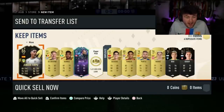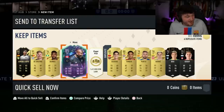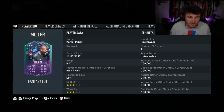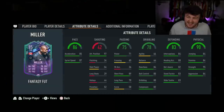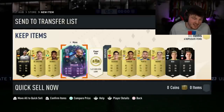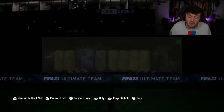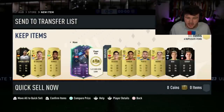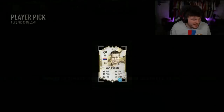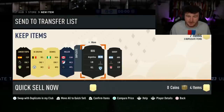In our first pack, let's go! We got ourselves Foot Fantasy Miller, who plays for CF Montreal. Montreal were okay last year. They did lose Jordi Mihailovic, so maybe they're not going to be as good this year. It's an 86 pace centre-back - not awful. We get Kevin De Bruyne there, Junior Firpo. That is a solid pack. Very happy indeed - solid for 500 FIFA points.